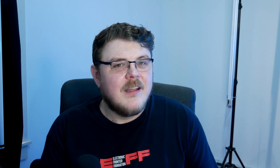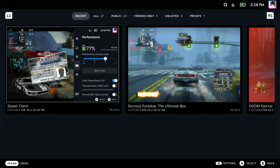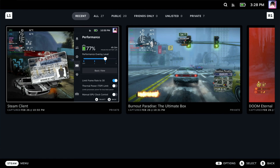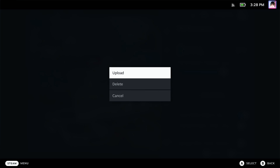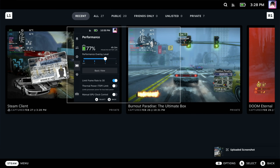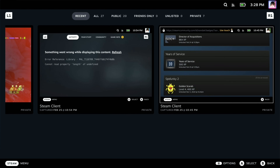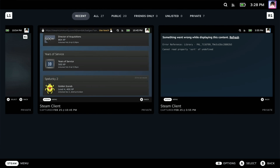Speaking of media playback, the Steam menu has a Media tab, which is basically a way to manage screenshots at this point. This is cool and convenient, but I feel like it should do more — specifically, it should be able to play music, either game soundtracks like we have in the desktop Steam client, or music from our own collection, maybe even something like Spotify if installed as a non-Steam title. Especially when you consider that the Deck has great speakers and excellent Bluetooth and wired headphone support.